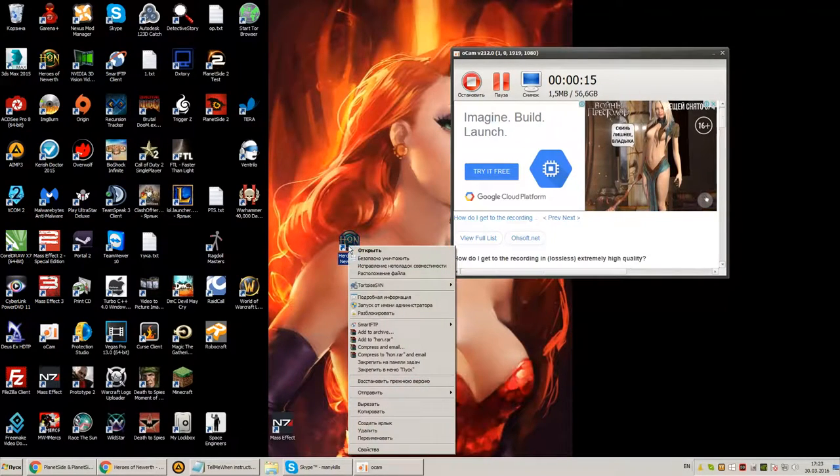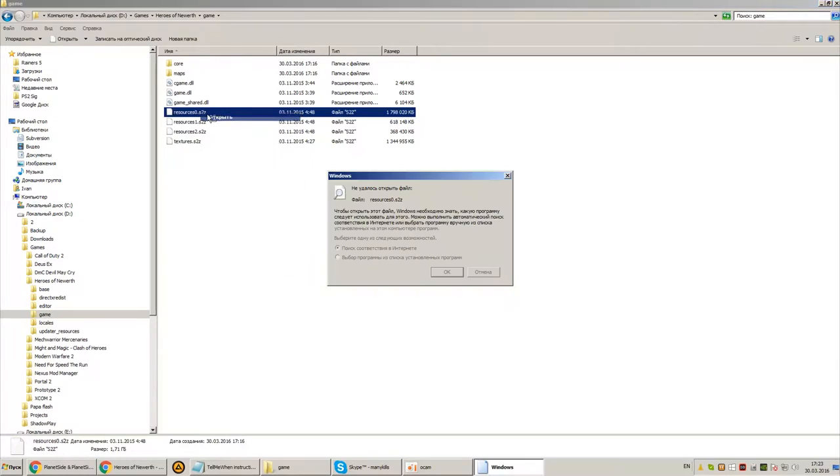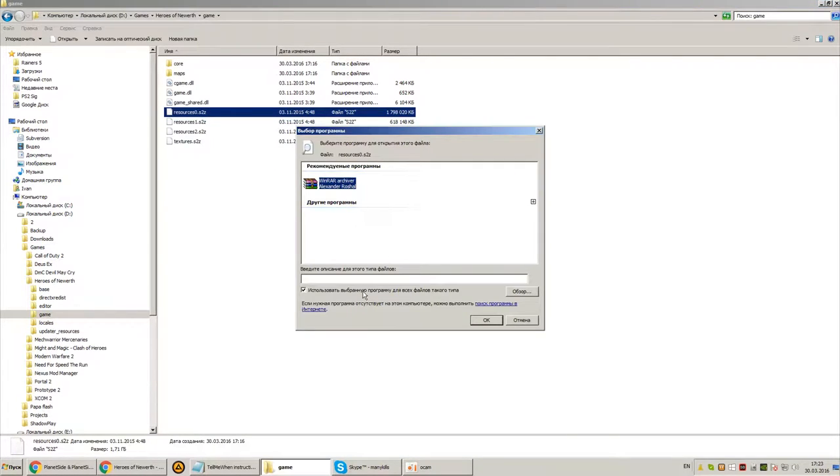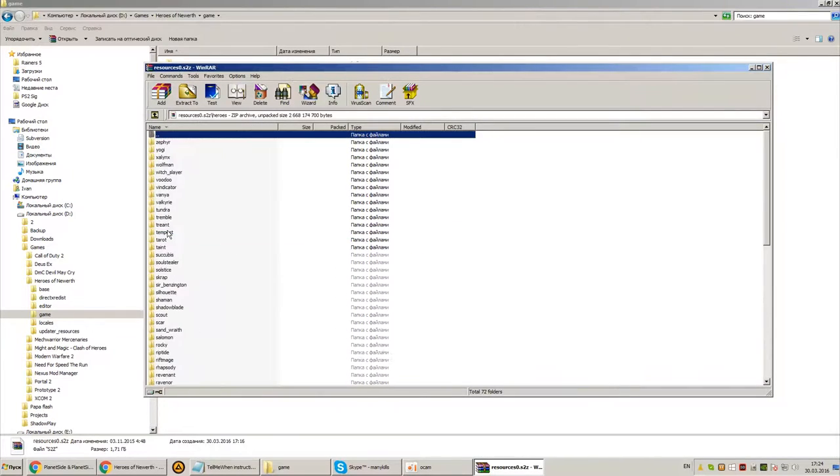After installation, navigate to the Heroes of the Storm game folder and there will be a few S2Z archives with all the game's files. You can open these archives with WinRAR. Sound files themselves are located in the Heroes folder.